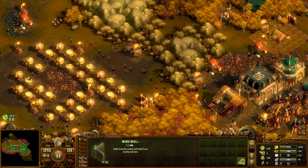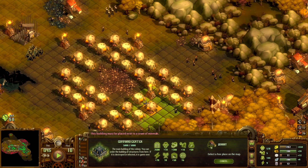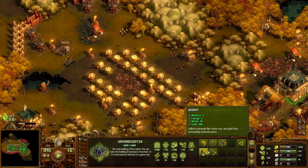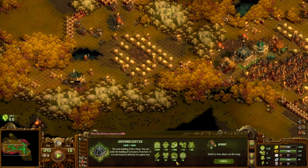I kind of regret building all these tents over here around this pocket of stone. I should have actually paid attention to how much stone production I had going. These aren't really giving me a really good supply anyway. I don't think I can get a quarry over there — even if I had a quarry there, it's only two.